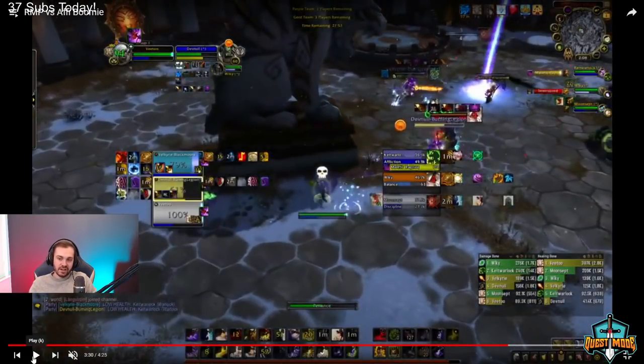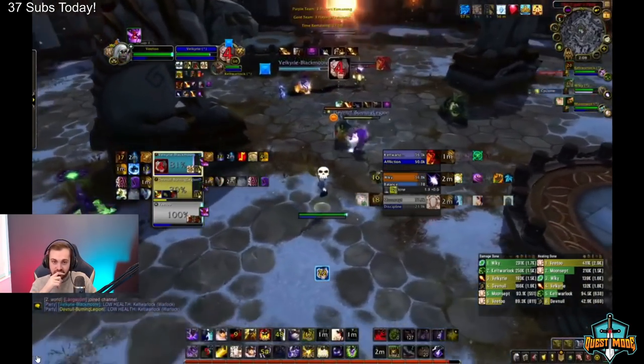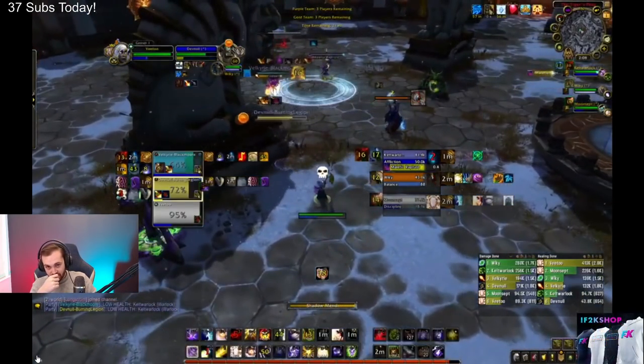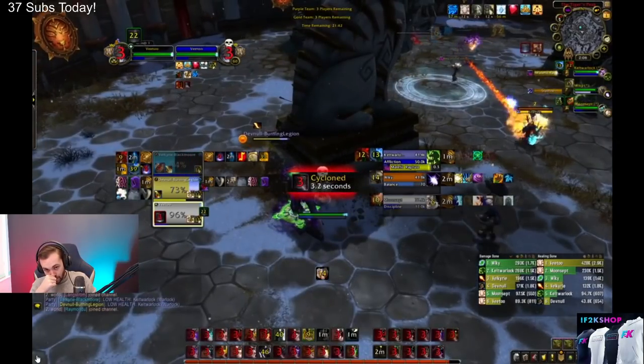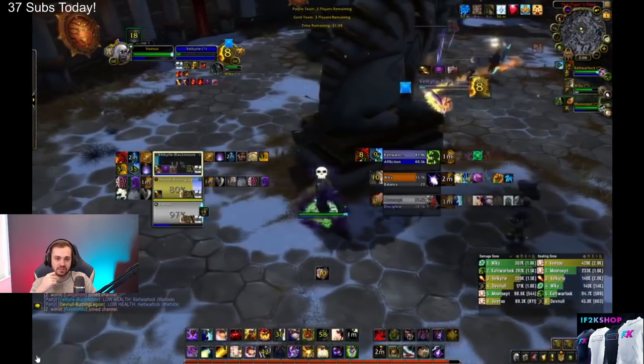You could also have done a priest go there — he has no PS, no trinket. If you just fear the other guys and random sheep or whatever on the other guys, that priest is gonna go down to combust for sure, especially if you Dark with it. The main thing that's going wrong this game is you guys just are not in sync.